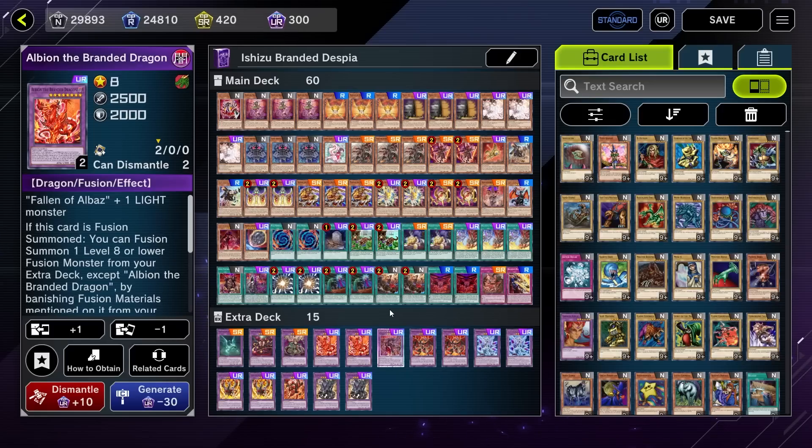This is the last unique Ishizu variant I have planned to show. Even to make the Necroface mill I'd still need to craft two Diviners and at least one more Fairy Tail Snow — we'll see, if there's a lot of people clamoring for it I might do that. I also acknowledge I've been pretty much exclusively making Ishizu decks for about the last week and a half, so if you want to see something else, feel free to let me know in the comments. Anyway, let's go ahead and break this list down card by card, then we'll look at some games.